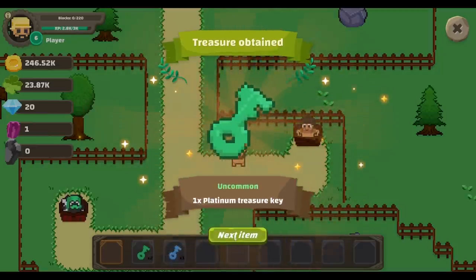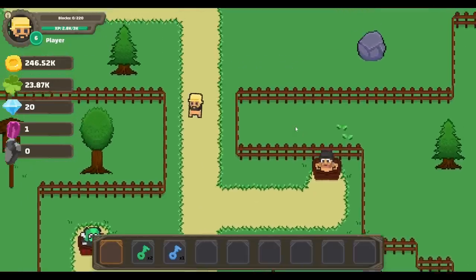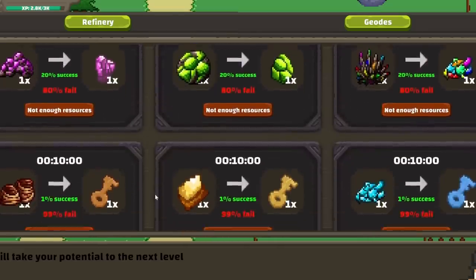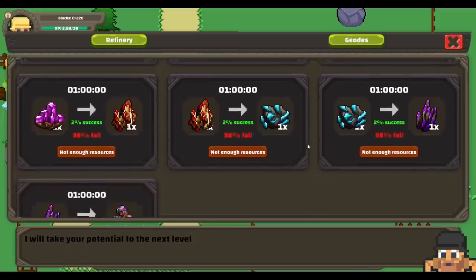A platinum treasure key! Wow. Another one, and a diamond treasure key. I can take these over to the chest. But also, there is this refinery here. What recipes can I start? Absolutely nothing. Though, it looks like I can take resources and pound them into keys, so that's always good.